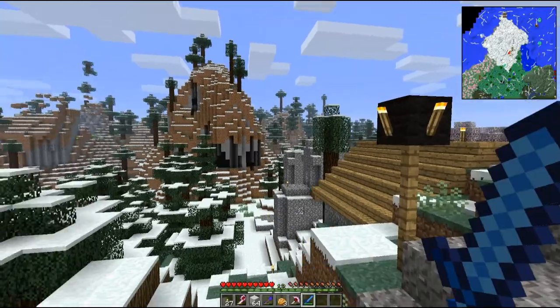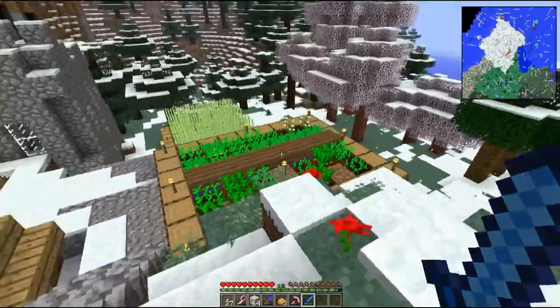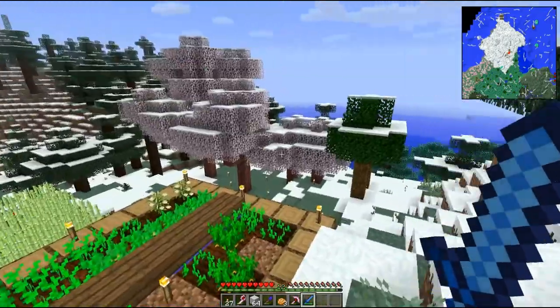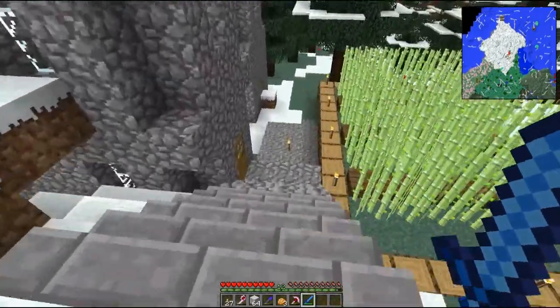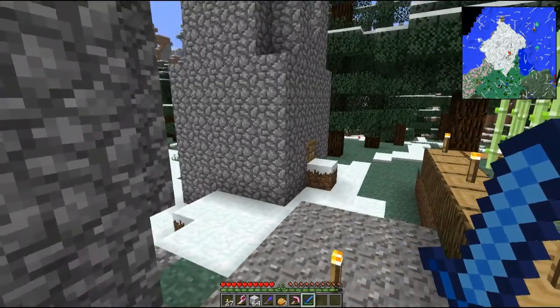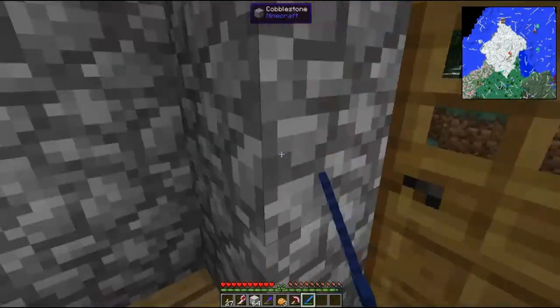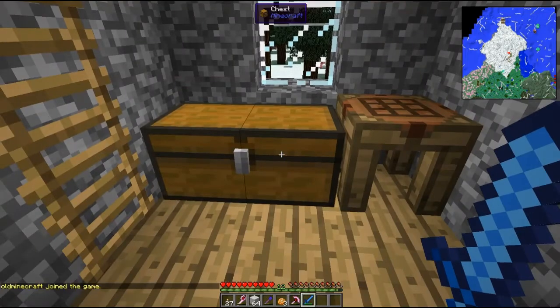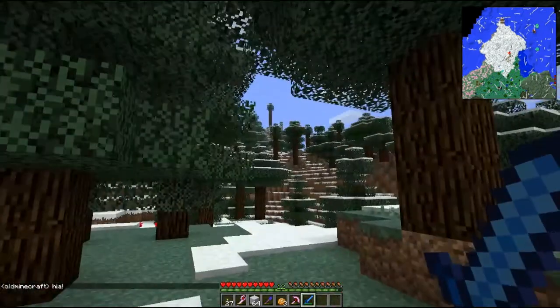I've got another portal over there and a farm. I've got carrots, potatoes, reeds, and a place where I chop down trees to get wood for charcoal and other things. I've got all my wood stored in here, and I've been flying around trying to find different cool saplings. A zombie got the villager that was in this enclosure though, so I don't need it anymore.